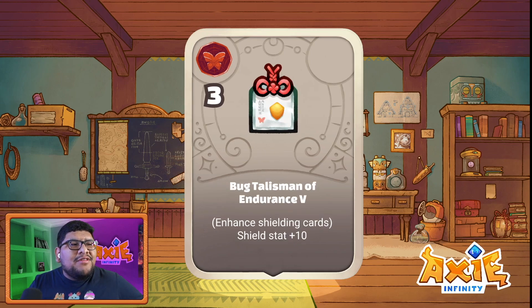Next we have Bug Talisman of Endurance 5 — this one costs three potential points, a little bit more than before. It gets shield stat plus 10. You can add a lot of these same talismans to the same axie, so you can potentially get 30 armor just by playing cards — that's insane. This one just increases armor more but costs more as well, so keep in mind the more potential points you have, the more variety you can have in your runes.